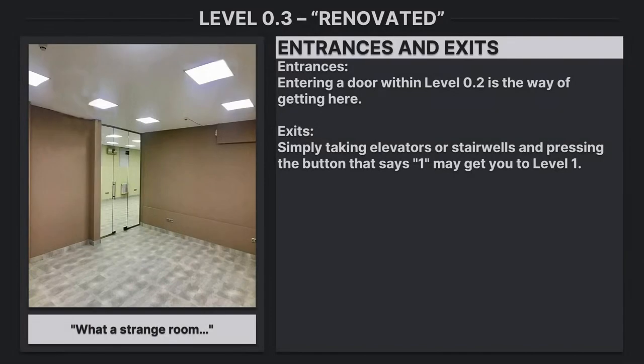Entrances and exits. Entrances: entering a door within level 0.2 is the way of getting here. Exits: simply taking elevators or stairwells and pressing the button that says 1 may get you to level 1.